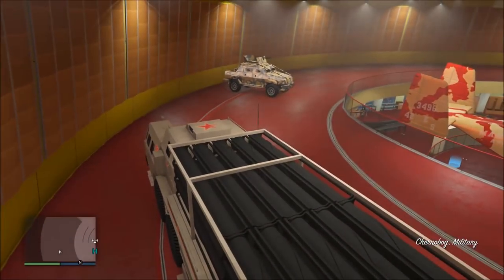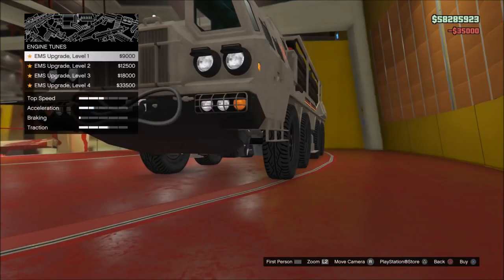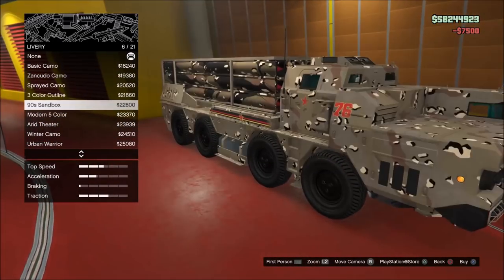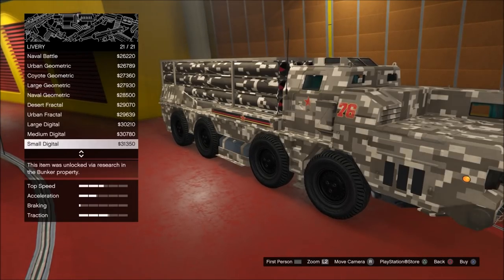So the Chernobog is another SAM they added, and this is one of the biggest vehicles in the game. This vehicle is specifically used for anti-air — that's basically its only purpose. It can be used as kind of like a battering ram; if you hit anything with this car, it'll explode.